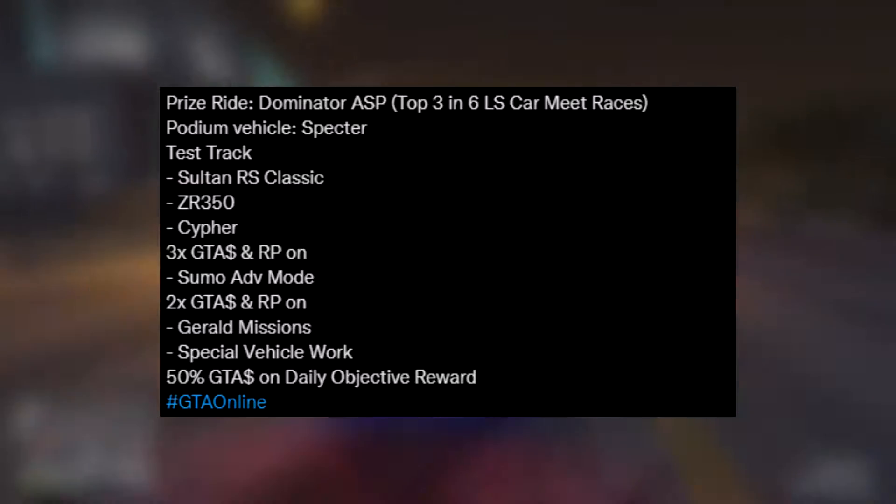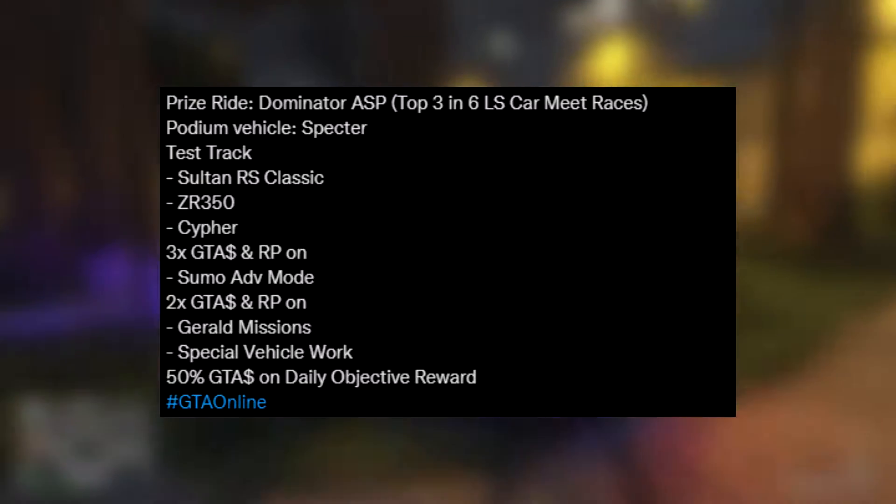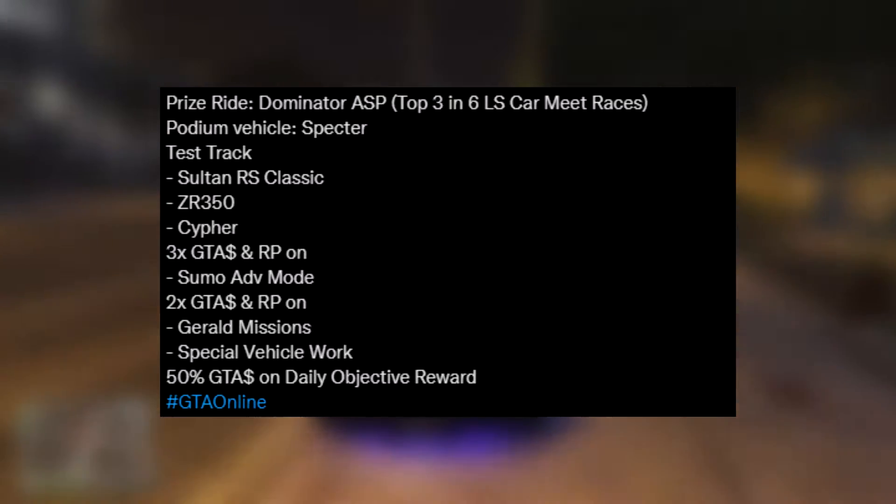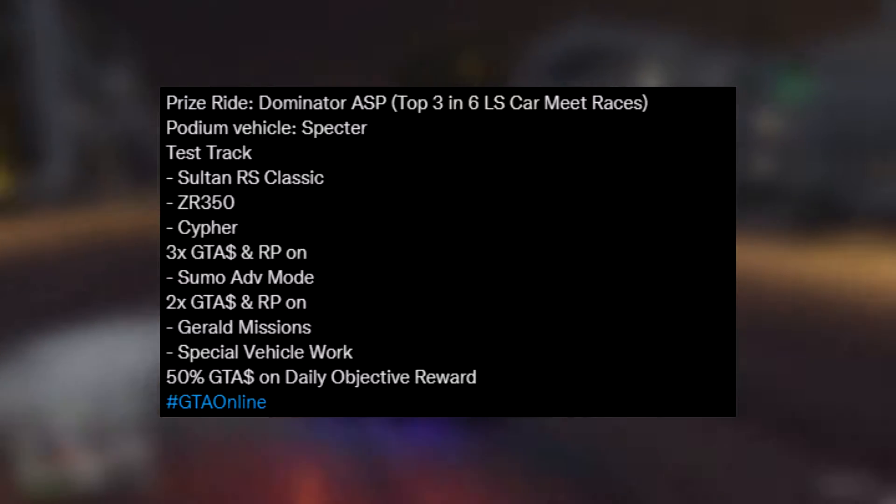Moving on, we have some test track vehicles you guys can try out. We have the Sultan RS Classic, the ZR350, and also the Cypher. This is great if you don't want to buy the car straight up and want to try it out first.